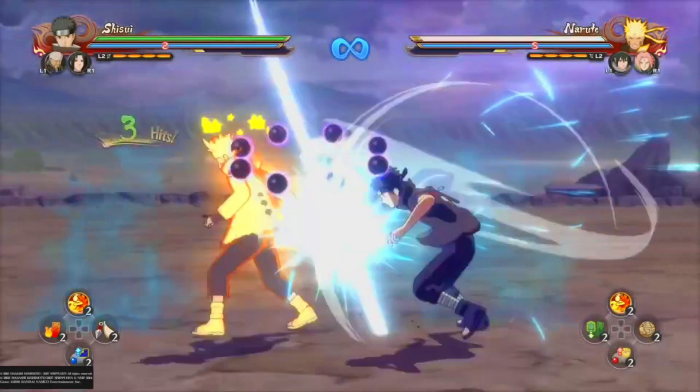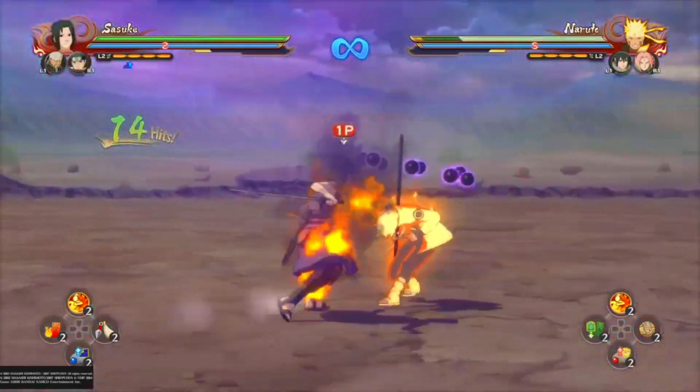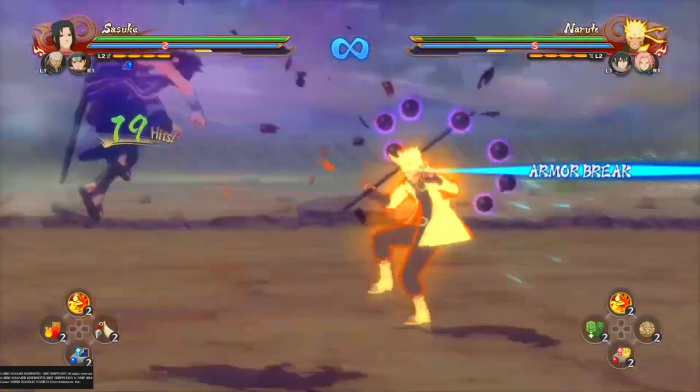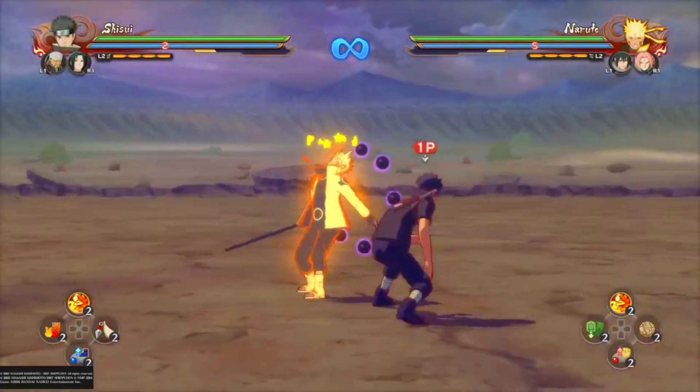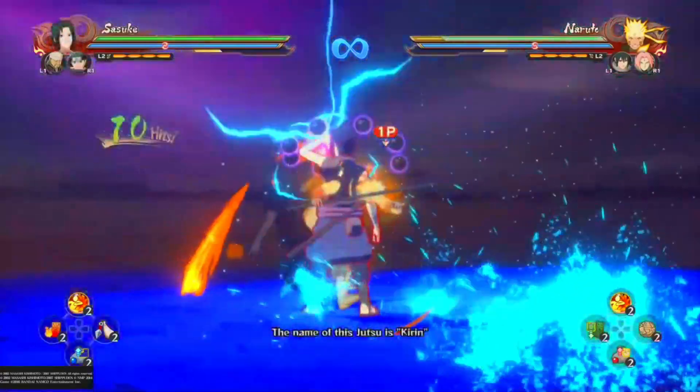Next up is his extended stun in his up combo, or when he slides on the ground switch, and then you can equip attack uphill if you have it. Or you can go into your ultimate Jutsu — whichever one benefits you in the battle.